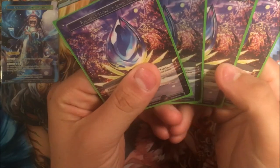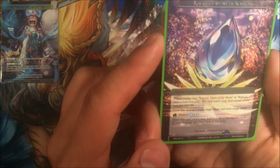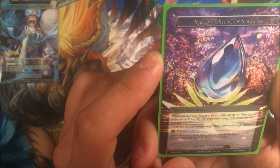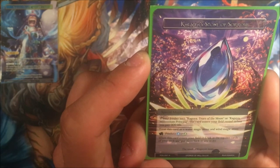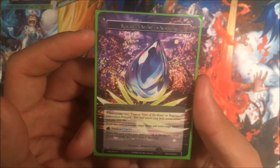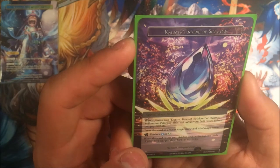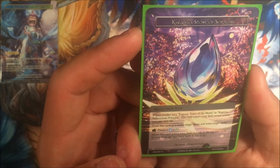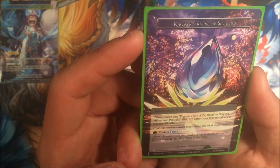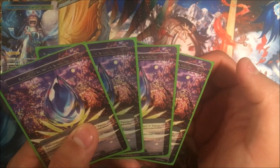For the stones — we are running four of the new dual stones specific to Kaguya. So there's Kaguya's Stone of Sorrow. If your J-Ruler isn't Kaguya Tears of the Moon or Kaguya Millennium Princess, this card enters the field rested unless you pay 300 life — it's basically a pain land from Magic. Treat this card as a water magic stone and a wind magic stone so it can produce blue or green. When this card enters the field, look at the top two cards of your deck and put them back in any order — phenomenal!